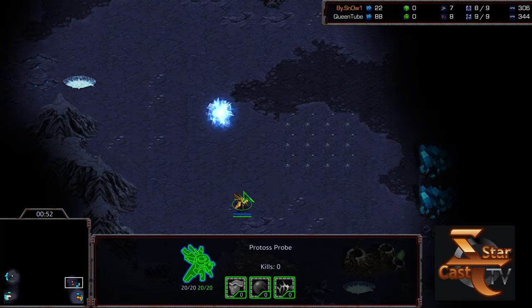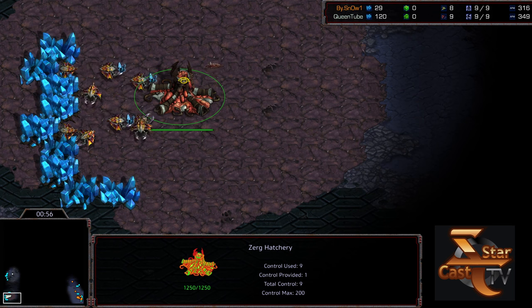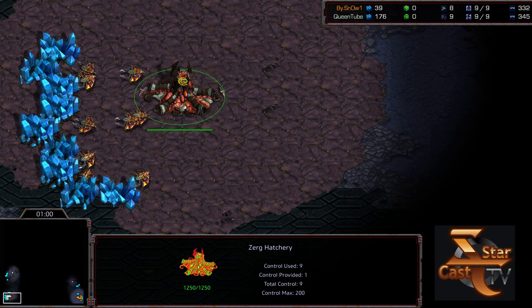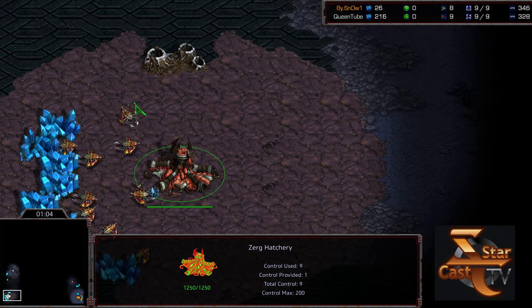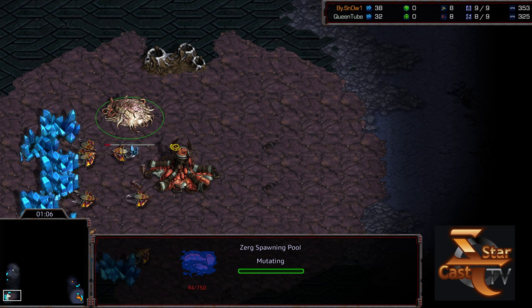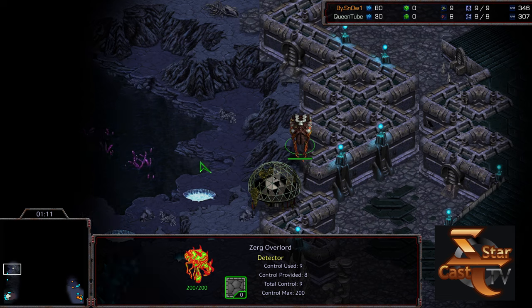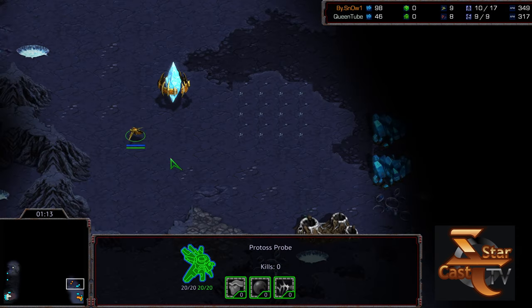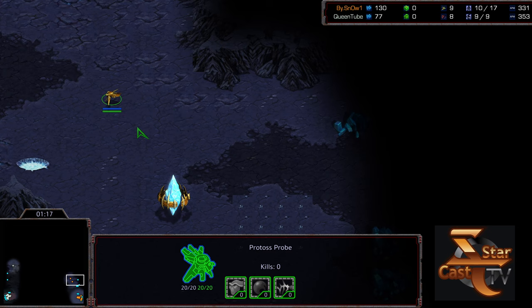I'll be interested to see what Snow comes up with. Queen just feels like he's been a wild card recently with the various build orders. He's the master of the 9-7-3-4, though. Looks like he is going to opt to open up with a 9-pool, which — considering another match I casted for StarCastTV — you saw how vicious Snow's probes are.